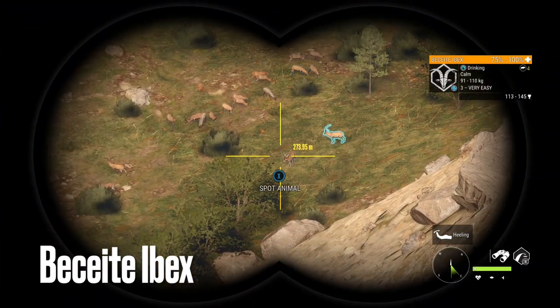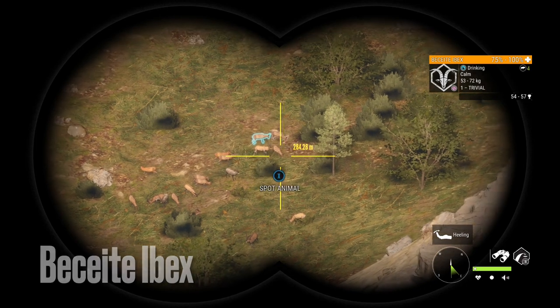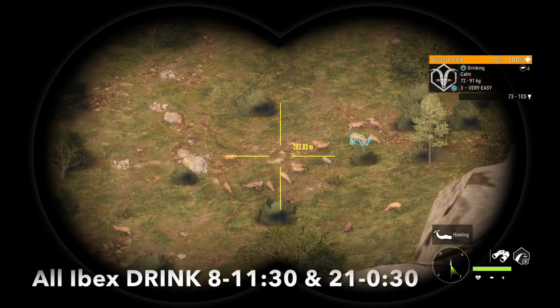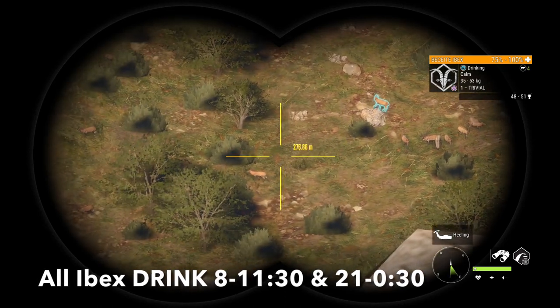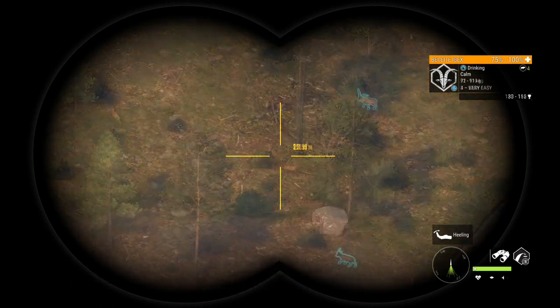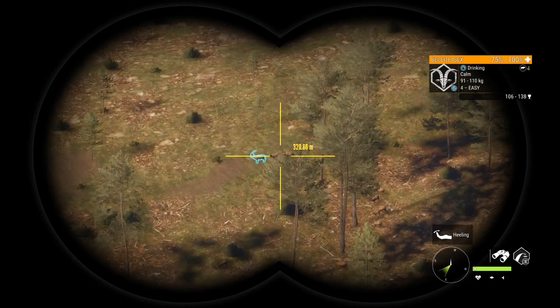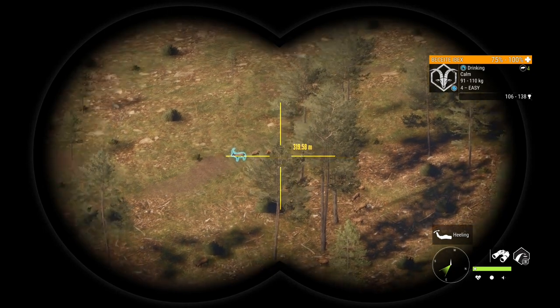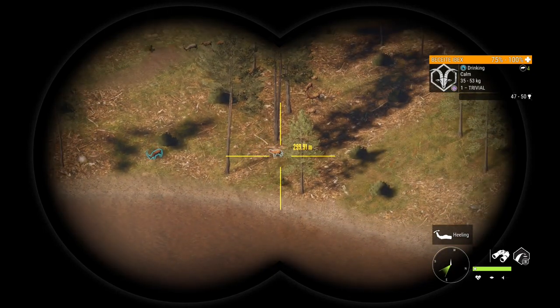The next Ibex we're going to look at are the Beceite Ibex. This is the very best spot on the map for them — we are on top of Beceite mountain. This is an awesome spot to drop a tent because it is a bit of a pain to get up here. You can find so many of them from up here, and you can also hunt them from the bottom. They often go diamond at level four.